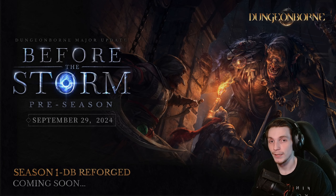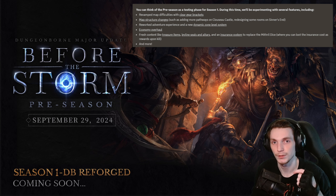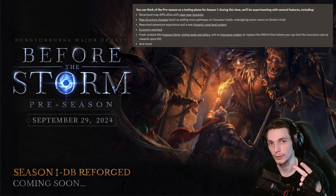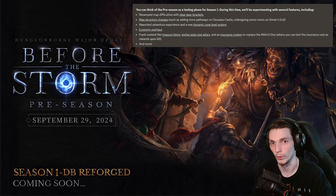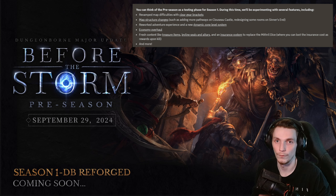Yo, what's up chefs? In case you haven't heard, Dungeonborn is having a massive update on the 29th, including things like a redefined matchmaking system that focuses on fixed gear brackets, the removal of the legendary drop global cooldown, the removal of mithril dice, an all new map structure with improved risk to reward ratios, and much more. If you're trying to check out the official patch notes for yourself, I'll leave a link to their discord down below, otherwise I'm going to take a deep dive into some of the most important and notable changes from my perspective, so let's hop into it.